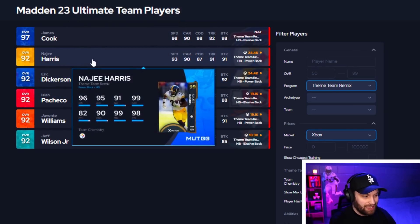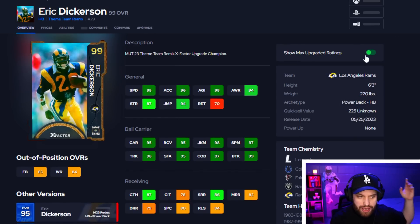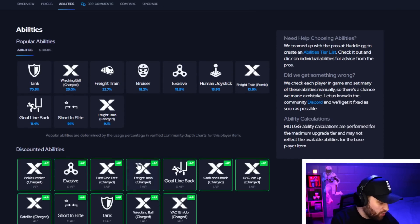Eric Dickerson, the Madden 20 legend, and Najee. They just added a new one — it's called Freight Train Charge now, which is basically just a normal X-Factor. They had to go in and fix it. Something was wrong with it, but we have it on the new one and I am excited. It gives us a different style of running back to use.